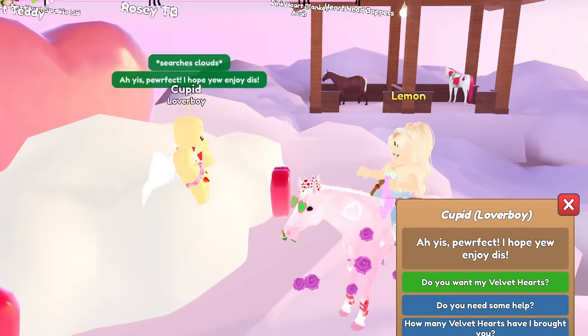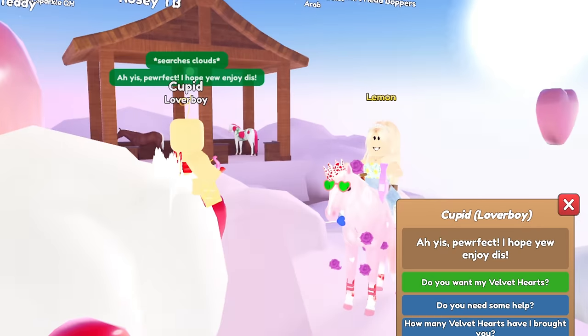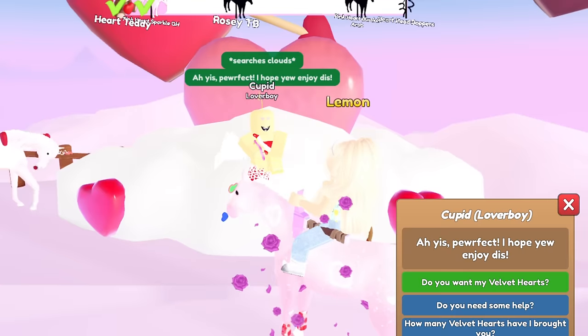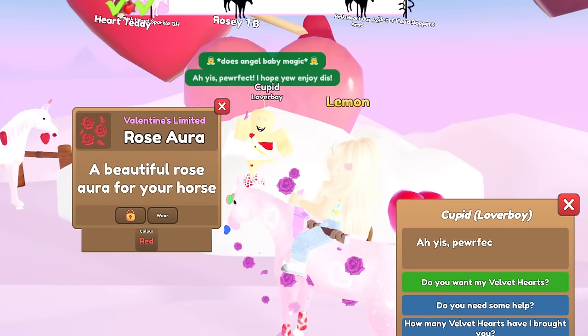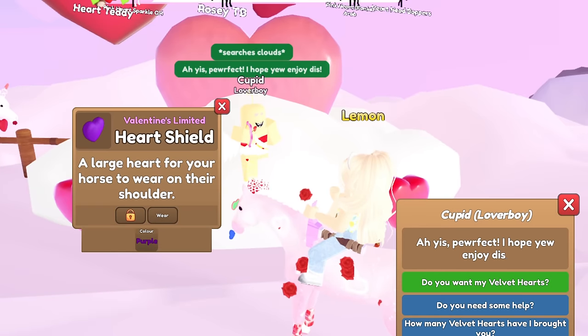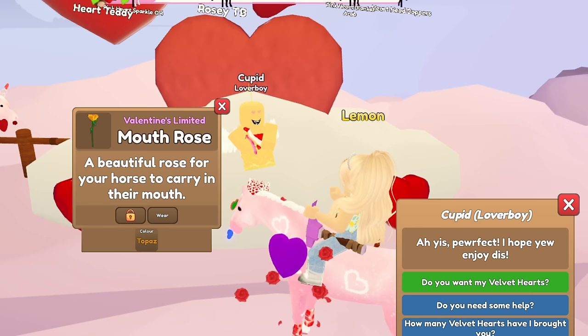We got a neon blue heart lolly — this is the first heart lolly I've gotten and it's pretty cute. It also fits because I've been meaning to make a neon blue set, so this can fit right in. We got a red heart aura and a purple heart shield.